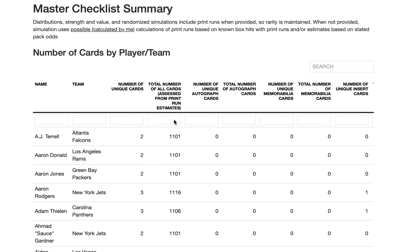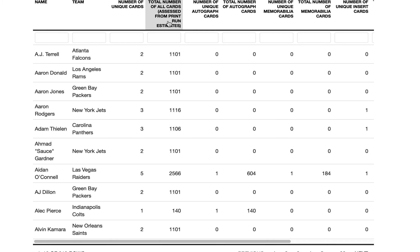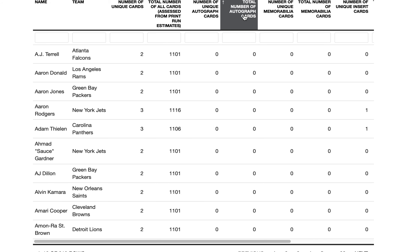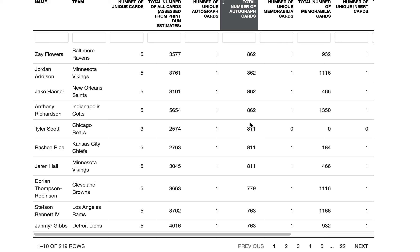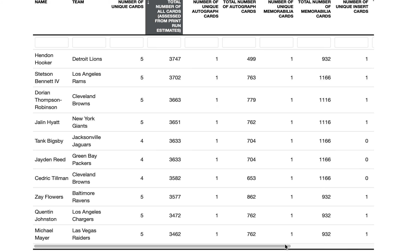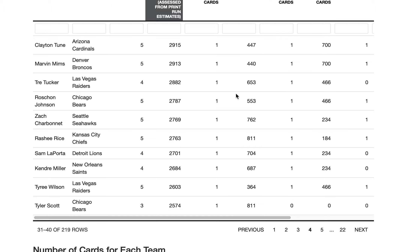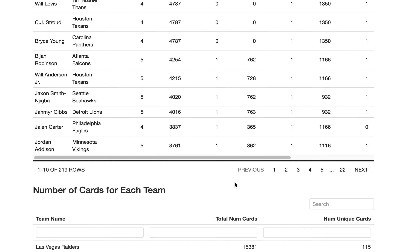Now let's look at the master checklist by player — who has the most cards in the set. It's Anthony Richardson, and these are the players in order by total card count. It's also valuable to look at who has the most autographs. Some of these print runs I estimate, but I estimate equally for each card type, so if I'm wrong I'm wrong equally and the order is still preserved. A lot of these guys — football season's half over and I haven't even heard of a lot of them.